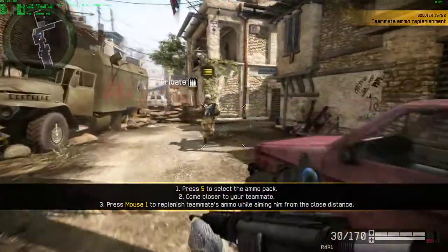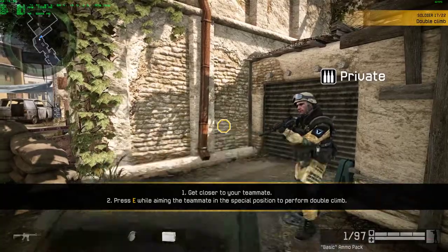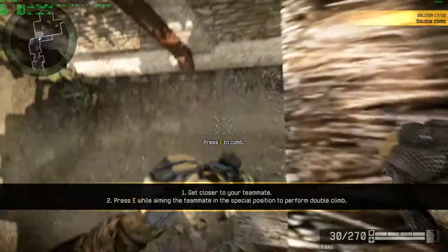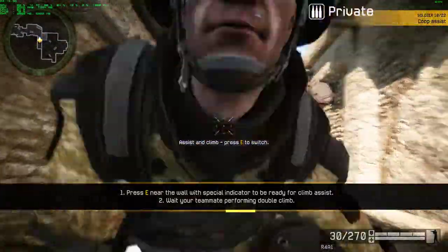Rifleman is the only class that can replenish ammo during combat. Replenish your ammo. With the help of your teammates, you can scale very high walls. Perform a double climb. You can also assist your teammates with double climb — help your teammate get over the wall.